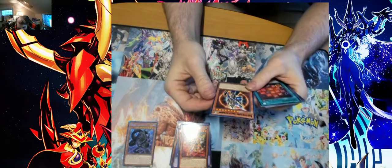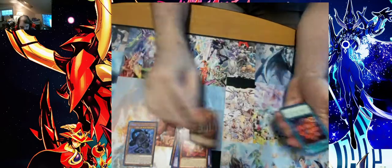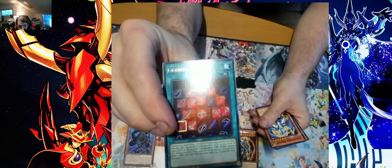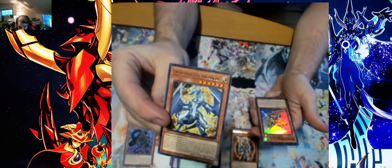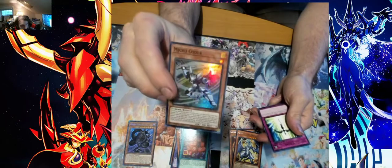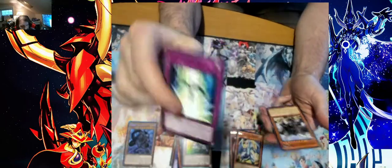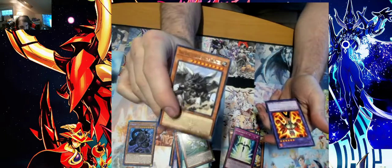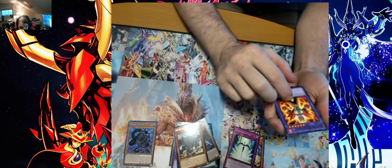What's up — Black Luster Soldier at the beginning! We also got Gear Breed, Last Personal Dragon, Micro Cutter, Starlight Road, True Kane, Left in the Disaster, and Master of Blaze.